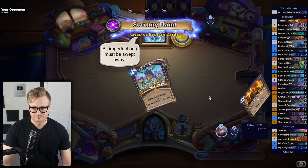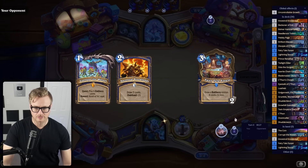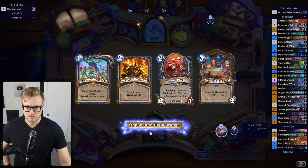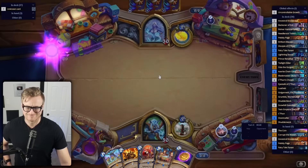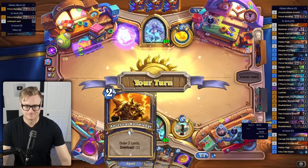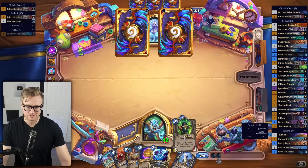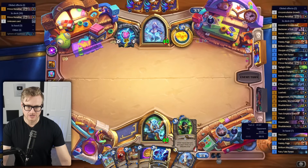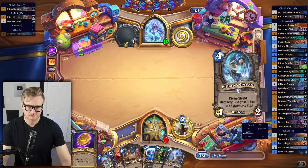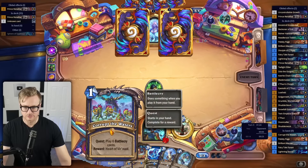Pray it's not quest mage. Let's keep our card draw — that's been a pretty big limiting factor. I think we just go Ancestral Knowledge on one, then Pebbly Page into the Corrupt the Waters. That's my favorite card. I feel like this could just be the coin play next turn, see if we can get this down and rolling. I'm happy to see this and not open the way gate. Now we can ensure that we get all the Battlecry value off of the Corrupt the Waters.